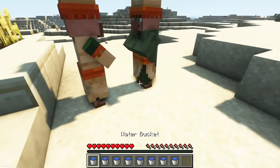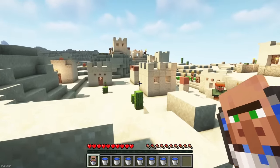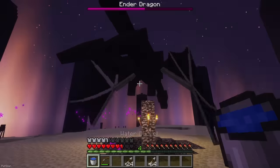Bucketable is a simple Data Pack, but probably quite useful. In Minecraft, you'll now be able to place every creature inside a Bucket, allowing you to transport it around. You can even Bucket the likes of the Wither and Ender Dragon.